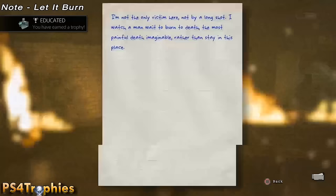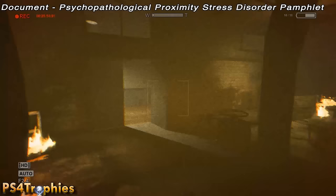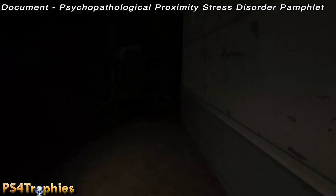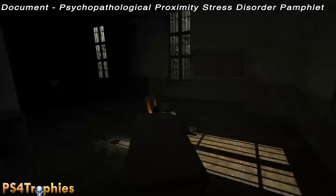The next one is as you're leaving this area — you're going to be tasked with turning on the sprinklers to put out the fire. Go out this door, and instead of squeezing through the gap in front of you, there's a very dark hallway — take this all the way to the back. There's a little office and then another office behind it, and in the left corner is going to be the document on the desk.